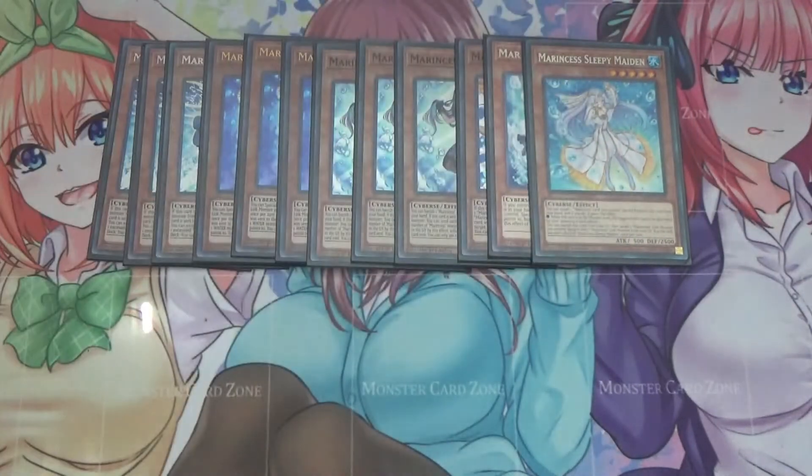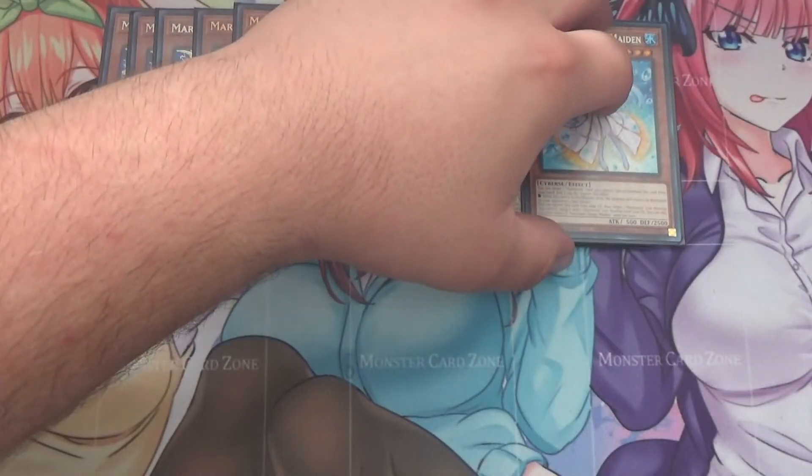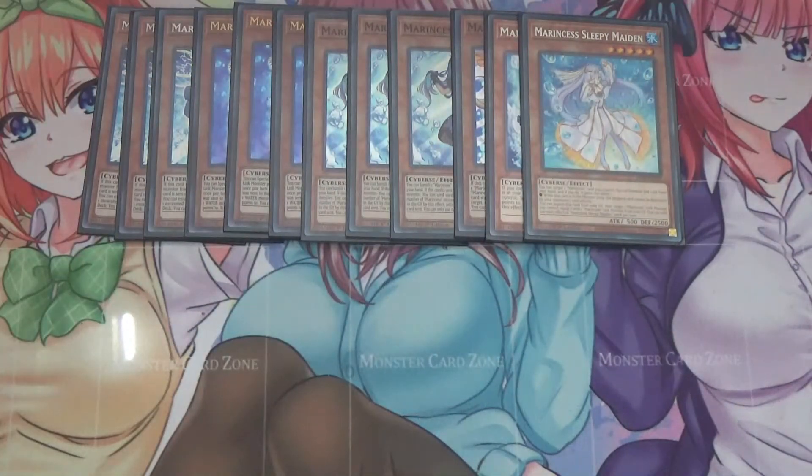I also run one Marincess Sleepy Maiden, which is another new card. Sleepy Maiden lets you target one monster you control to special summon her from your hand, and the targeted card cannot be destroyed by your opponent's card effects — so this deck has a lot of protection. Sleepy Maiden also has an additional graveyard effect where you can banish her to target one link monster and equip a link monster from your grave to it, similar to the field spell. So if your Sea Angel gets negated and you can't add your field spell, you still have Sleepy Maiden and some plays.